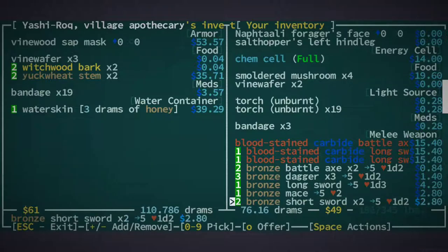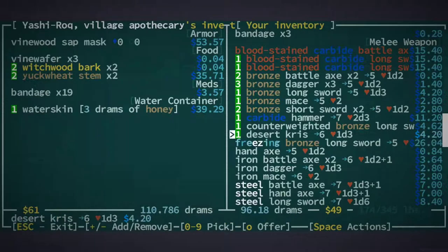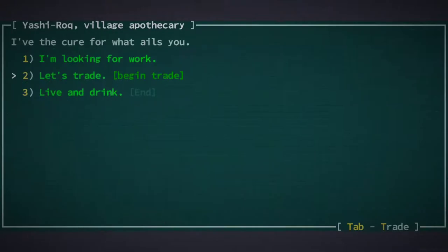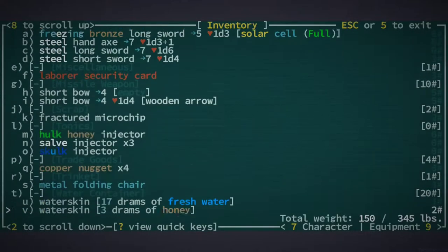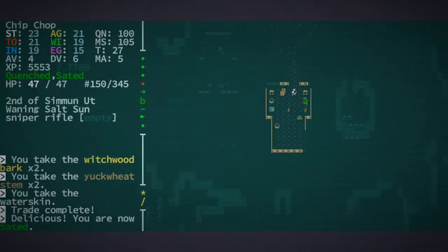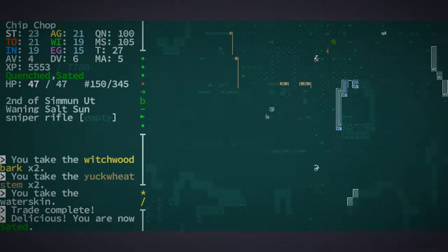Yeah, let's get rid of all this — oh my gosh, so much stuff. We can get honey, all kinds of cool things. Let's make it a pretty even trade. I would like some more water though, thank you friend. If I go to the honey... where is it? Drink some, yum. Does that help with my effects? Maybe not.